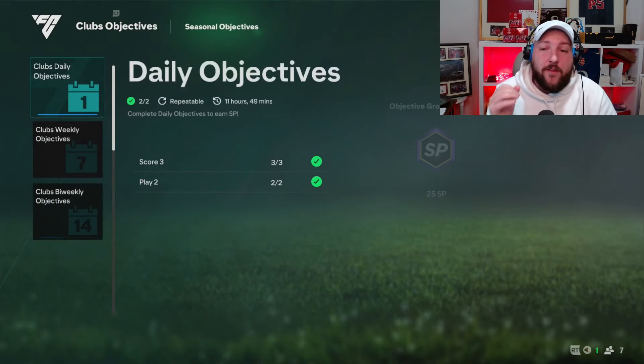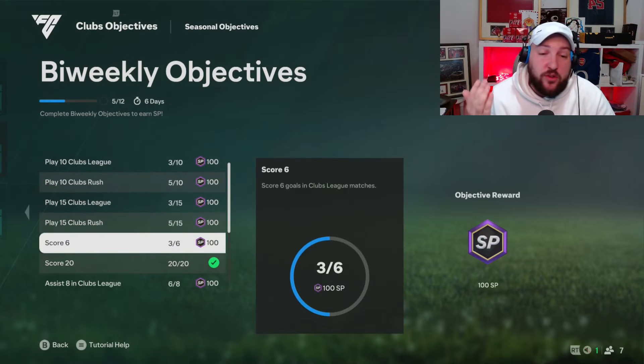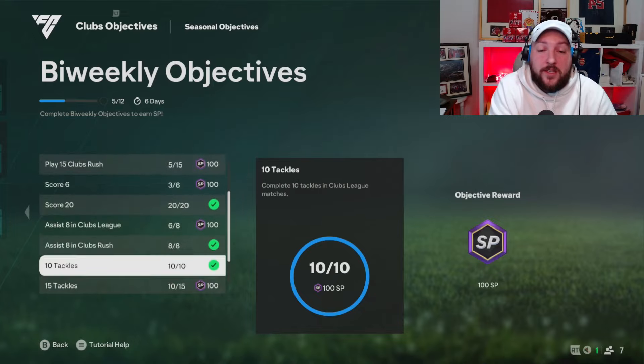We're going to talk about clubs very quickly. The bi-weekly is there every two weeks, so we're not going to talk about that one — we did that last week. It's really easy to do; just do what it says. The only thing you might struggle with is the glee games, because you need two people minimum. If you guys want to comment down below and help each other out, that's probably the best way. You can control 'any' — just alternate and swap between you. One person controls 'any', then the next person does, and you can tick off all the goals and assists while you do it.